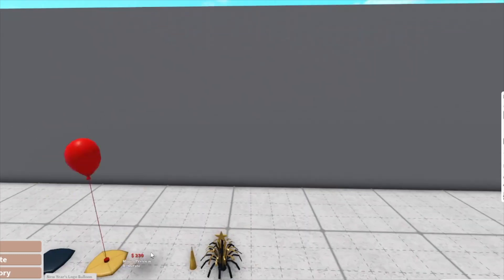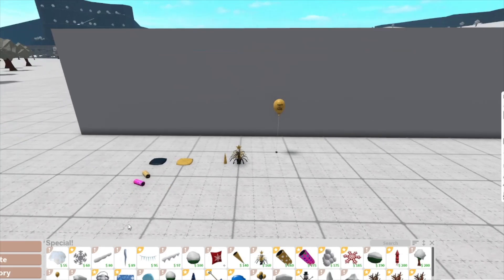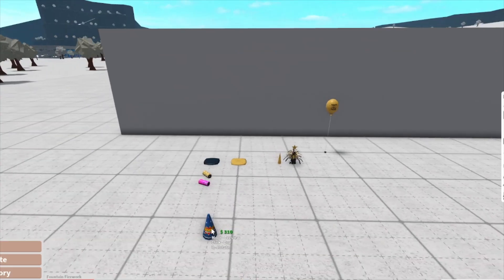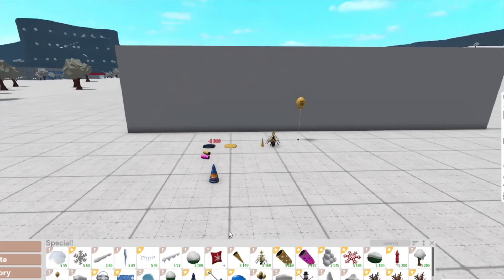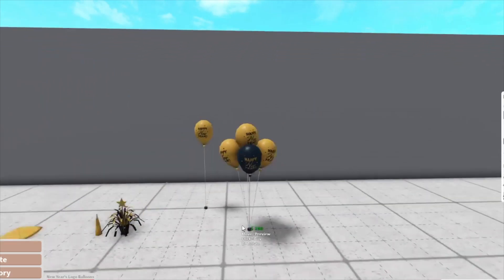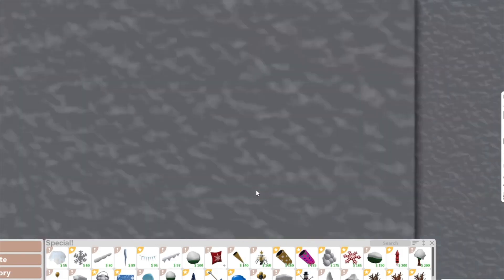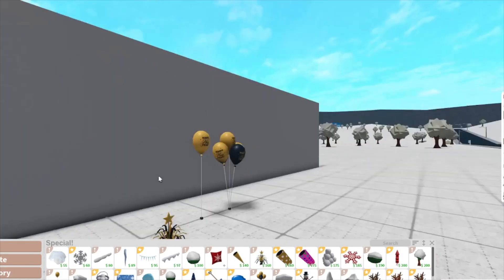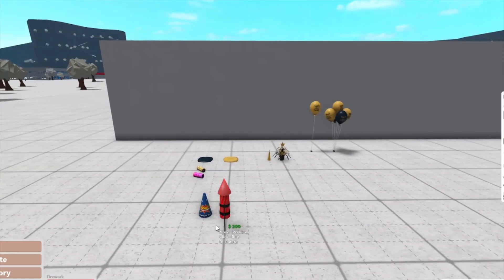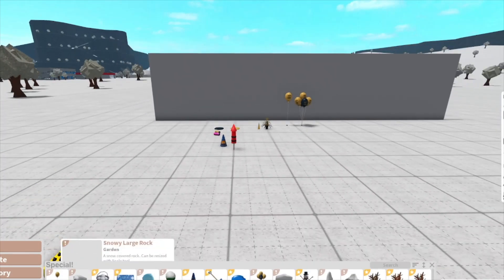The next thing we have is the Happy New Year logo balloon — as you can see, it says 'Happy New Year' on it. Then we have the fountain firework, more Happy New Year logo balloons that say 'Happy New Year' on all of them, a regular firework, and down here we have the mini rockets.